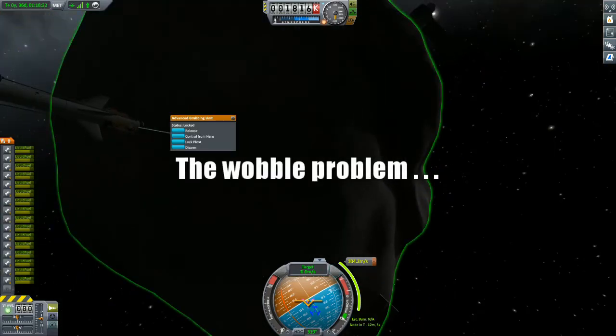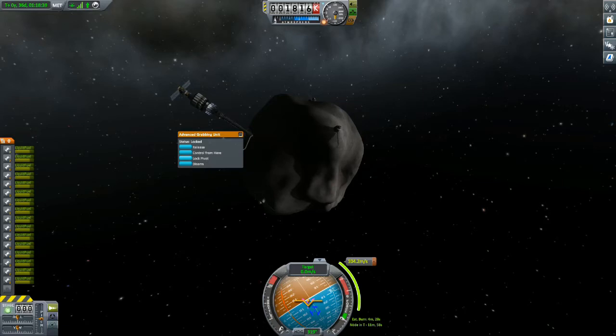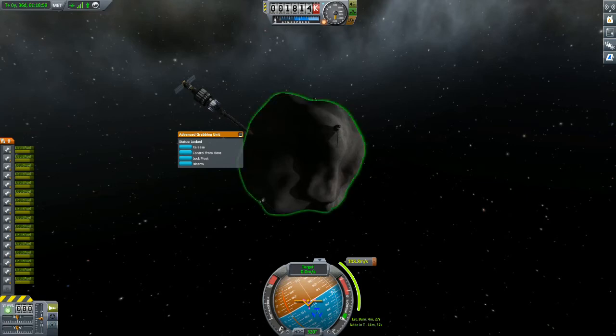Here's a basic example of the wobble problem in action. Without RCS enabled on the far end of the ship to correct the wobble, and without precise positioning targeting the center of mass of the asteroid, you will inevitably be slightly off. The closer you get, the less RCS correction you'll need to stay on target, but here you can see I'm slightly off and I do not have RCS enabled. In even just a few seconds I'm starting to burn and veer off target, so I can tell this is not going to be a good burn.